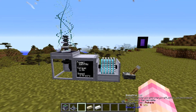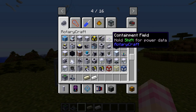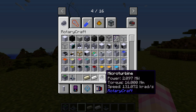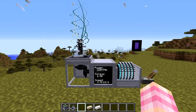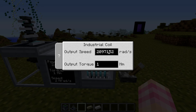However, it needs all of that in speed. So you have to give this thing 2,097,152 radians per second, and that can be at an output torque of one. That's how much speed it requires. The good news is that that is the output of a micro turbine. If we look at the micro turbine, we can see it has a power output of 2.097 megawatts. If you take a micro turbine and attach it to a 16x gearbox in speed mode, that will be enough to supply the chunk loader, or the equivalent amount of power.